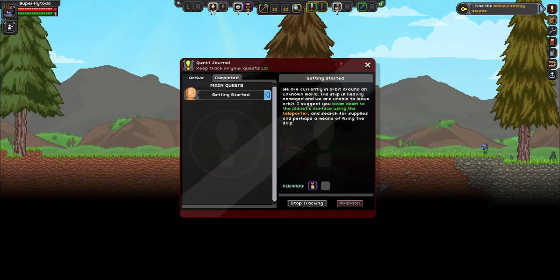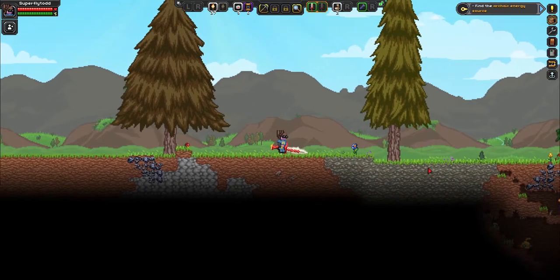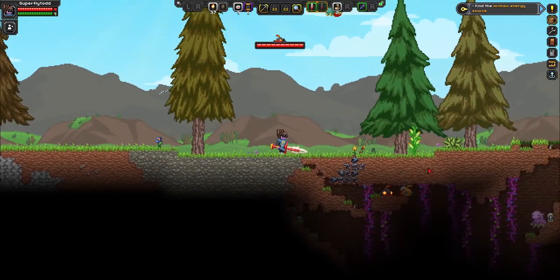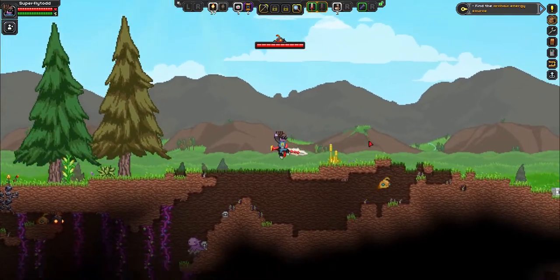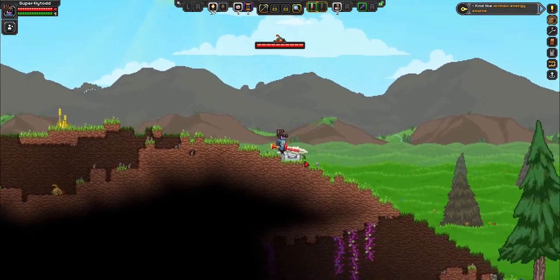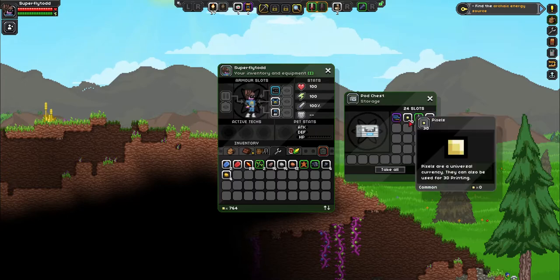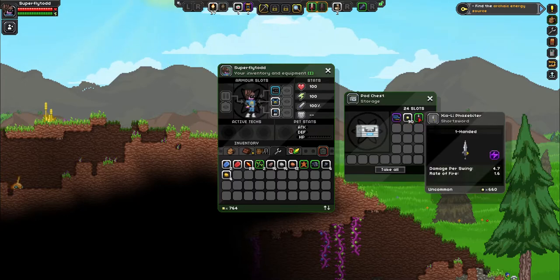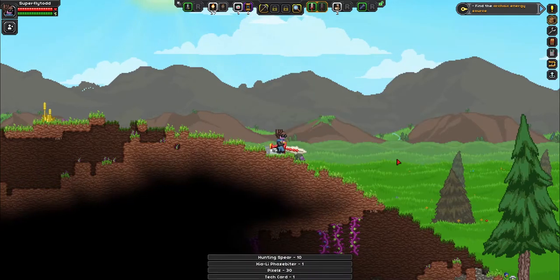Let's go up here and check this out. Getting started. Doesn't say anything about the... Oh, there's a bird. Alright, we'll go right here. So we got a blank tech card, some credits, and one had a sword and a spear. We'll take all those.